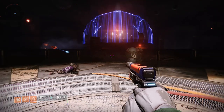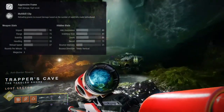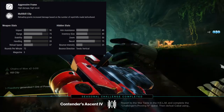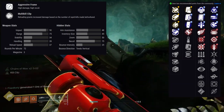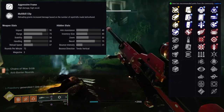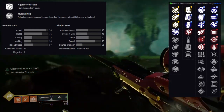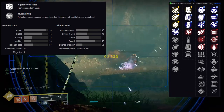The last weapon is the Frozen Orbit — it is an aggressive frame sniper rifle in the energy slot, and I love this weapon especially some of the perks you can get. The first row has: Outlaw, Clown Cartridge, Triple Tap, Killing Wind, Moving Target, Firmly Planted, Surplus, Genesis, No Distractions, Auto Loading Holster, Lead from Gold, and Ambitious Assassin. The second row has: Wellspring, High Impact Reserves, Vorpal Weapon, Opening Shot, Snapshot Sights, Quick Draw, Thresh, Demolitionist, Multi-Kill Clip, Kill Clip, Box Breathing, and Dragonfly.